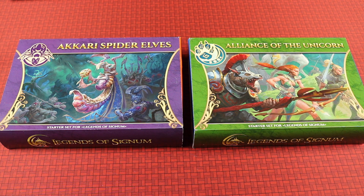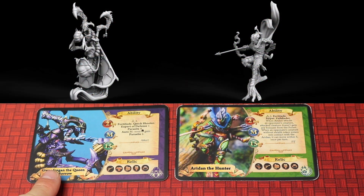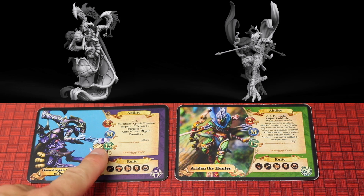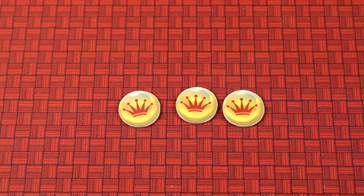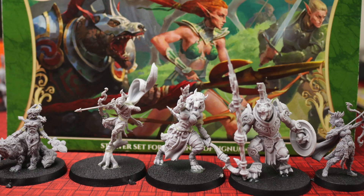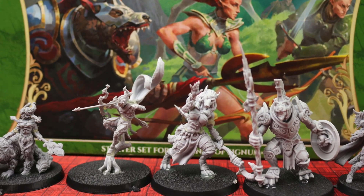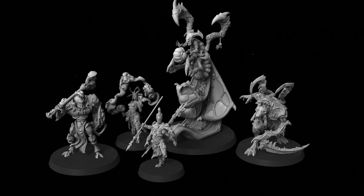Today we're showing off these two starter sets, and each comes with different minis, lots of cards, and components, so each will be played by one player. Each set comes with its own hero, which has their character card and miniature. It tells you how much health they have, because the winner will be the one to reduce the other player's hero health down to zero. You can also win by being the first to get 51 prosperity points. Here are some of the miniatures and renderings showing what they look like in detail.